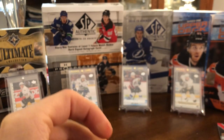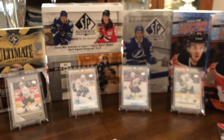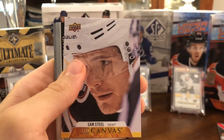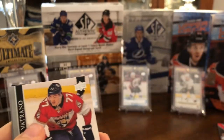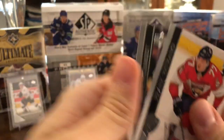We're coming down to the wire here, almost done. We have Rocco Grimaldi, Zach Werenski, Elias Lindholm, P.K. Subban, and a UD Canvas of Sam Steel — up close and personal with him there, cool card. Frank Vatrano, Nate Schmidt, and Alex Goligoski.